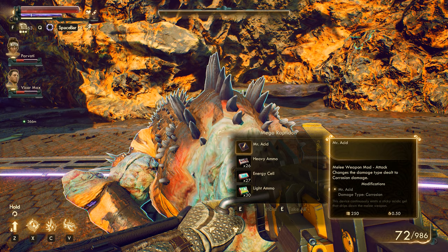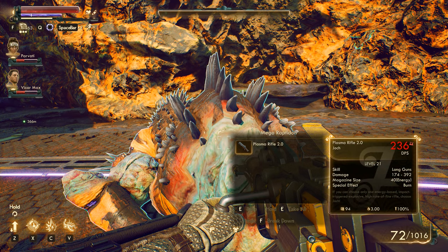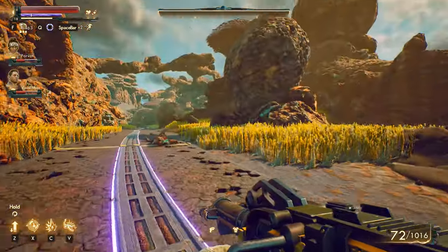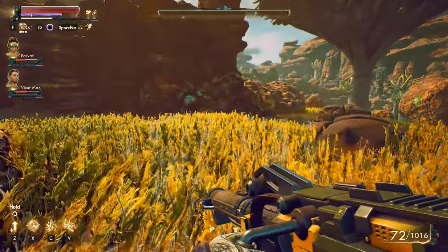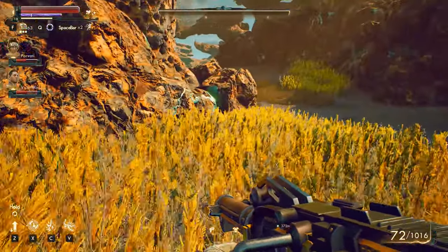Mr. Acid — is that corrosion? Yep, corrosion damage right there. Lot of ammo. And Plasma Rifle 2.0, level 21 right there — not bad. Might even consider starting to use them if they're pretty decent at their current level compared to my other weapons. Seems like so far we've got pretty good weapons, so that's a tall bar to surpass.